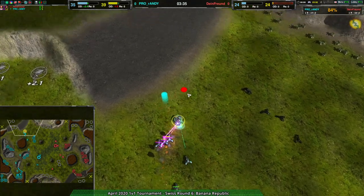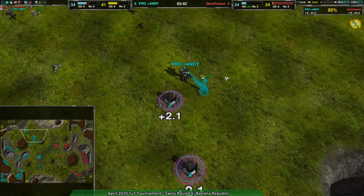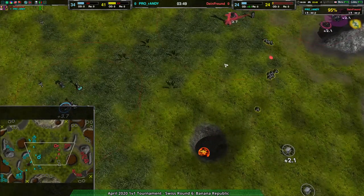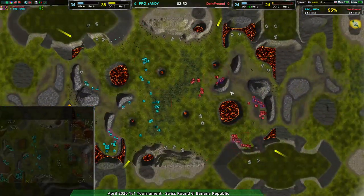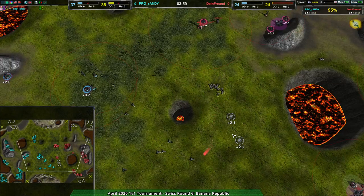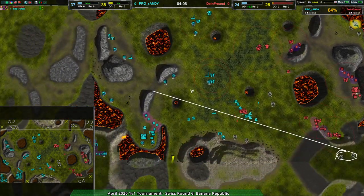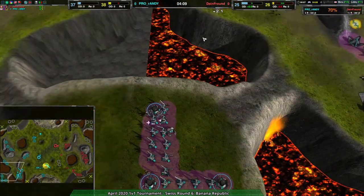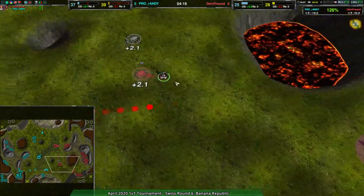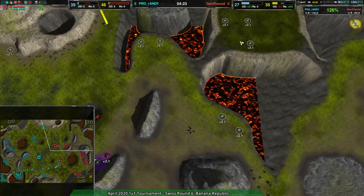If you played Total Annihilation it's based on that, or Supreme Commander — it's based on the game that Supreme Commander is also based on, just more directly. Anyway, Randy is capturing a reasonably large portion of the map. Deinfreund is behind 10 metal per second already and building in a way I'm a little concerned about. They're starting to get up to the plateau to the south but not very quickly, and there's a fair bit in the north center that hasn't been taken. Deinfreund could very easily take the northeast side of the map but has taken none of it.